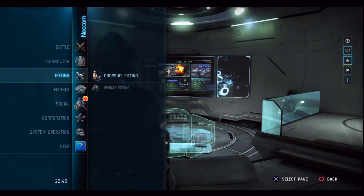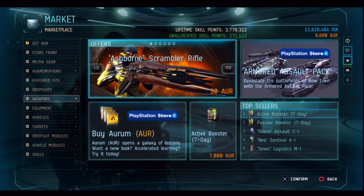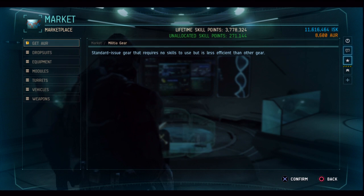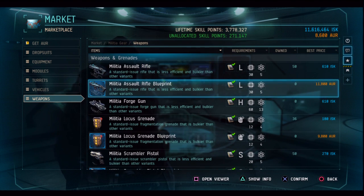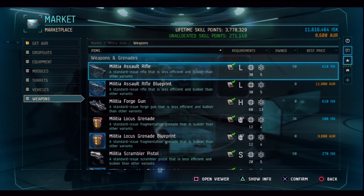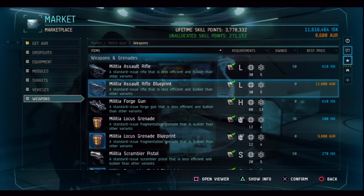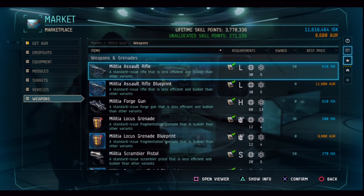To buy weapons, go to the Marketplace where you find all the weapons you want to purchase. Weapons are divided into two classes: regular weapons and militia weapons. Militia weapons are found in militia gear and differ in that they come as blueprints. Blueprint weapons never run out — even if you only have one copy, it becomes an unlimited supply. This is important because in Dust 514, every time you die in battle, you lose a copy of that weapon. So if you have 50 standard militia assault rifles and die 50 times, you lose all of them and must buy more. With a blueprint, you save money by never having to repurchase.